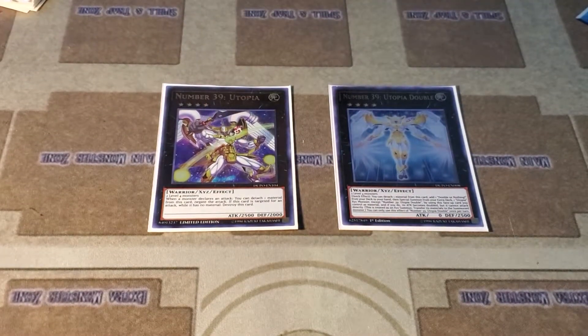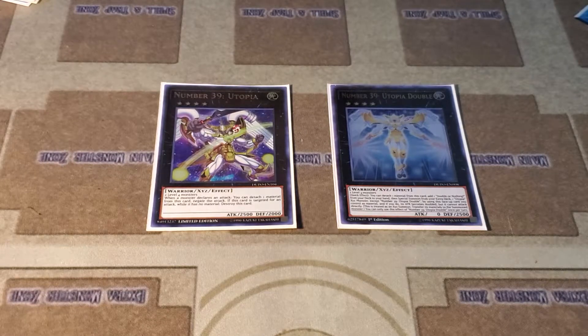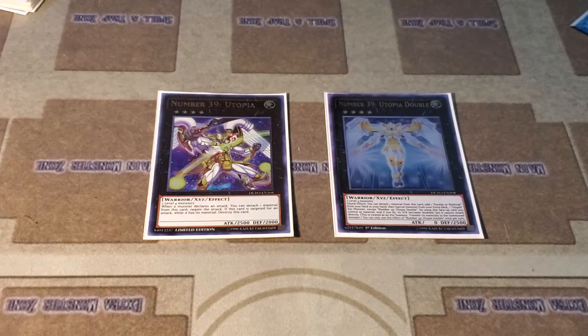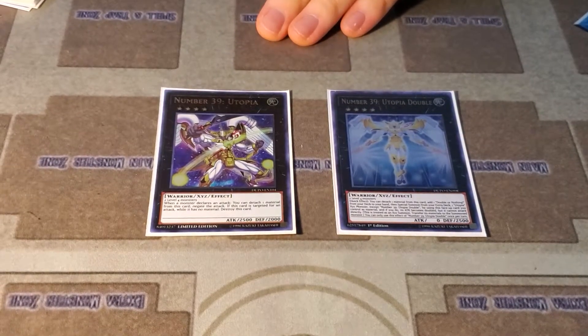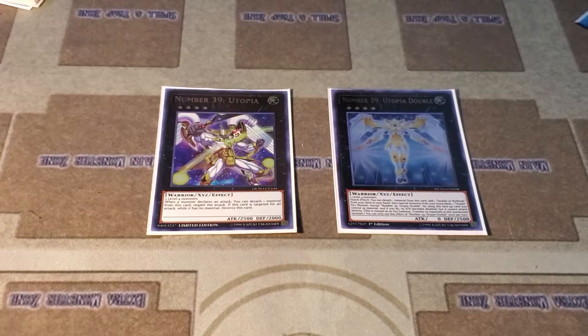We do play the Utopia Double or Nothing combo — if they summon a monster with less than 2000 attack you can win the game. You just need to summon two Level 4s, which you can do very easily. You could do that just by drawing Harpy Perfumer going second. If they leave a monster with less than 2000 attack and don't have anything to stop it, you win the game.